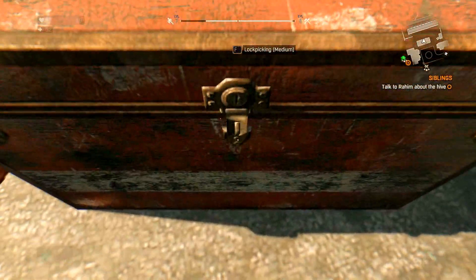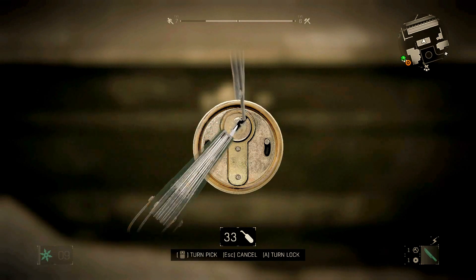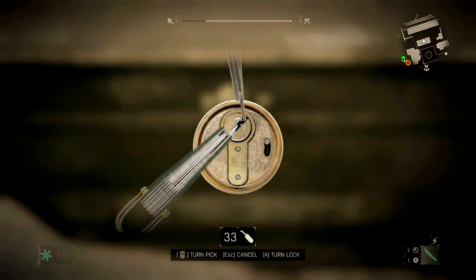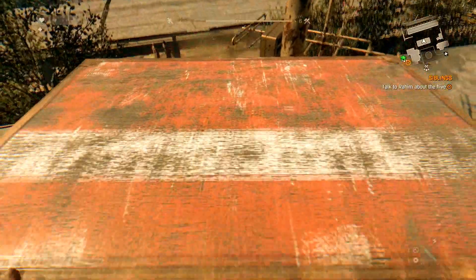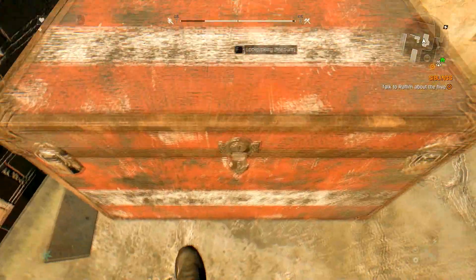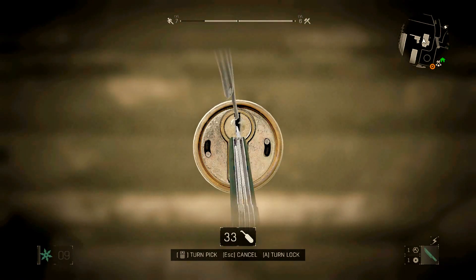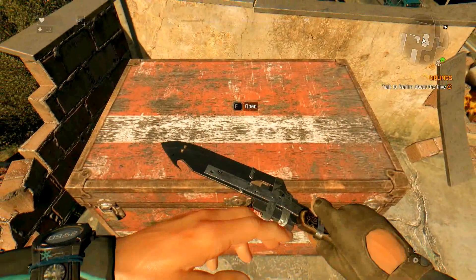My second piece of advice: pretend the top half is a half circle and break it into four or five pieces — like where you'd cut half a pizza. You want to put the lockpick at each of those lines, tap A, and go all the way around the circle. On mediums you'll find out how to open them really fast. It's really simple, and if those lines don't do it, just adjust slightly.